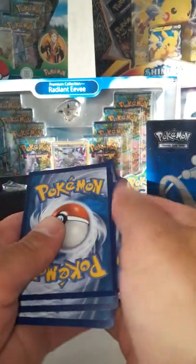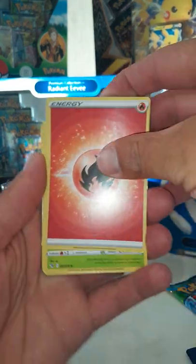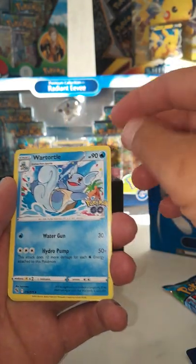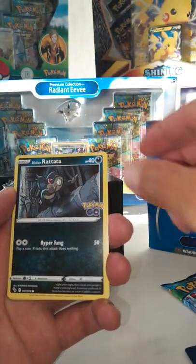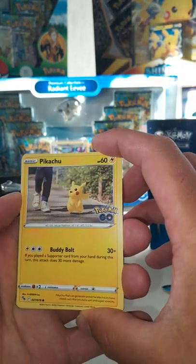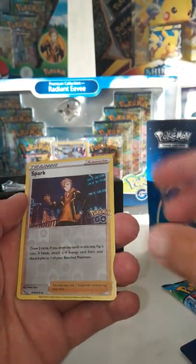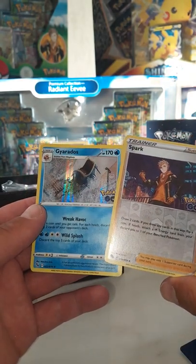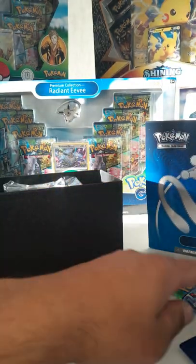So I'm going to go four to the front. It's got Fire Energy. Ivysaur. War Turtle. Rare Candy.